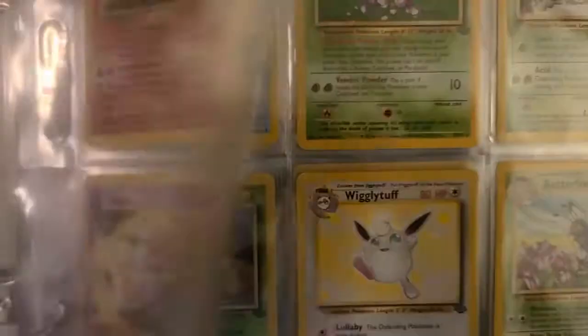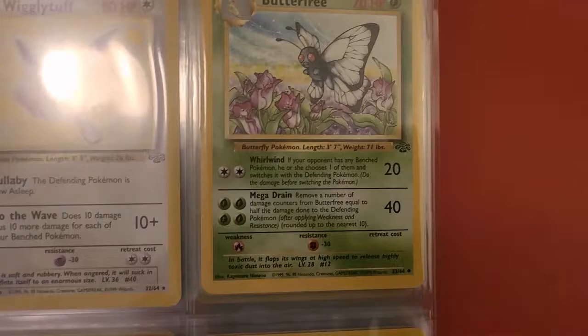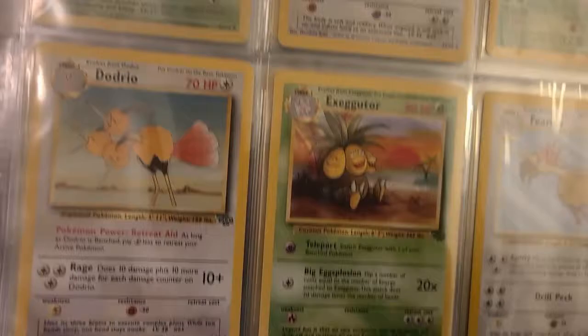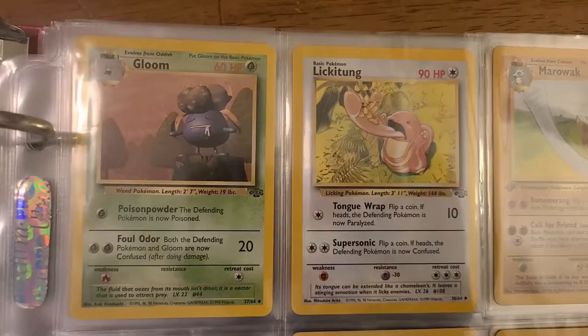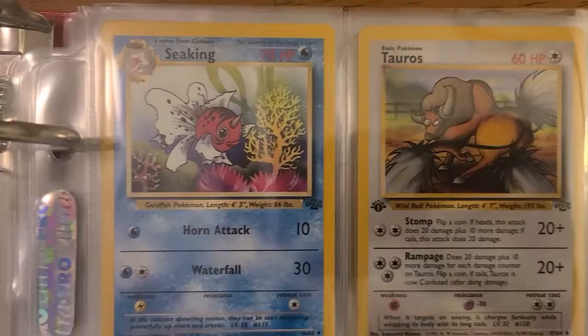In Jungle and Fossil they just did holo and non-holo versions — bam, done, plenty of cards, because otherwise it would be such a small set. Love the Dodrio too, Exeggutor is silly. A lot of my first editions started to come in during Jungle, but they more so came in Fossil, Team Rocket, and the Neo series. What you'll notice about Jungle is there's a lot of bright colors — that was kind of the theme. Look at this Eevee, look at all those colors! Same thing with Exeggcute.